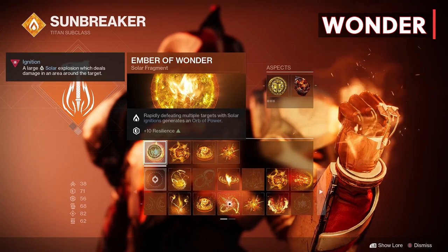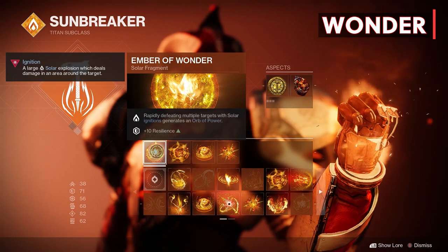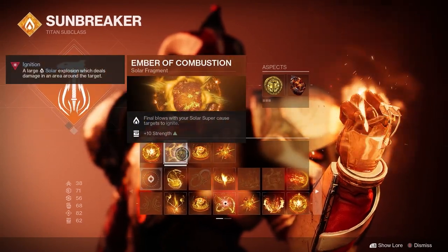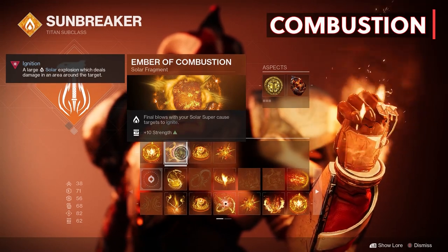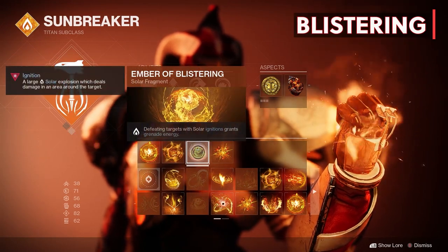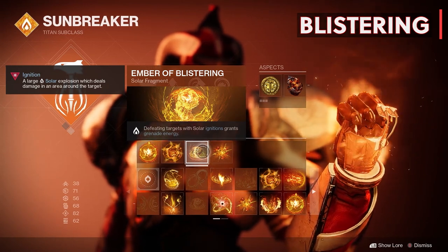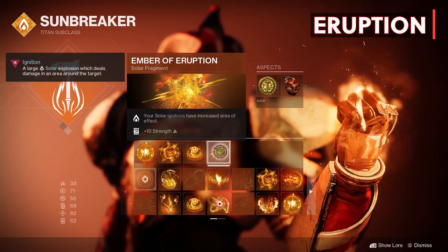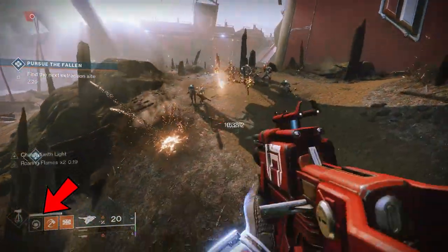For the first fragment we have the Ember of Wonder — rapidly defeating multiple targets with Ignitions generates an Orb of Power, and we also get an extra 10 on Resilience. Next, the Ember of Combustion — final blows with your Solar Super cause targets to ignite, with 10 extra points on Strength. The Ember of Blistering — defeating targets with Solar Ignitions grants grenade energy, great for our grenade build and Ashen Wakes. And last, the Ember of Eruption — your Solar Ignitions have increased area of effect, with an extra 10 points on Strength.